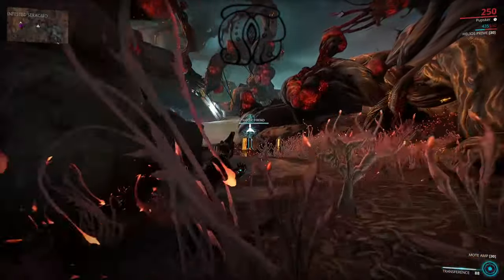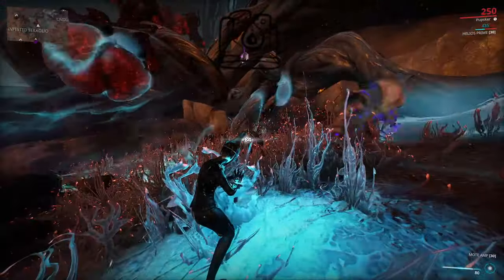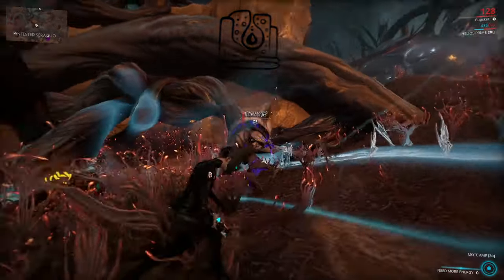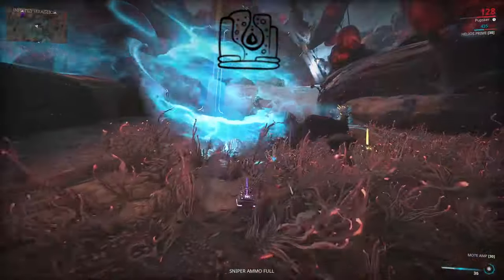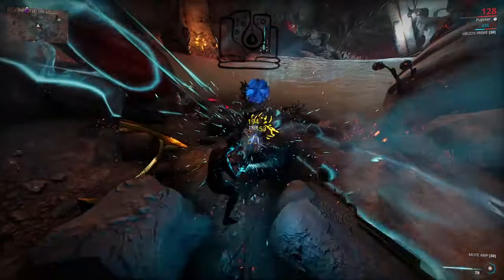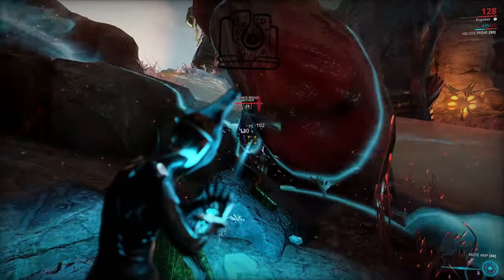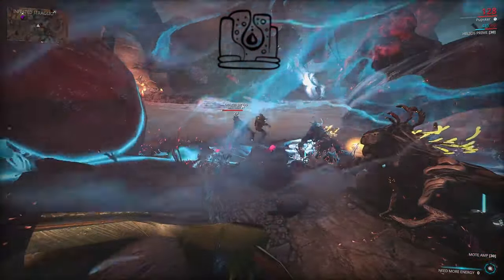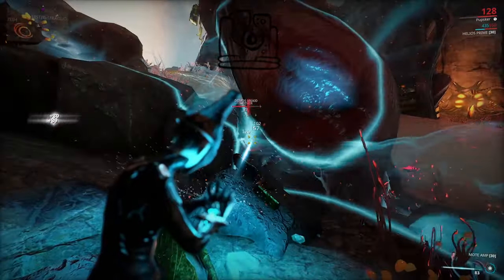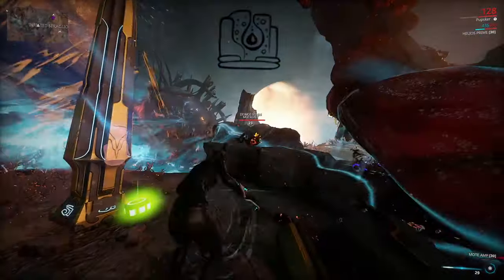This next one is Netra. It summons two friendly Deimos tendril drones, with a maximum of four active at once. The tower will not reactivate until there are fewer than four drones alive. Drones are killed when the obelisk deactivates and become lootable corpses. The resource acquisition for this one is enemies killed by the Deimos tendril drones will drop resources, so you want to hang back as your operator and not attack the enemies yourself.